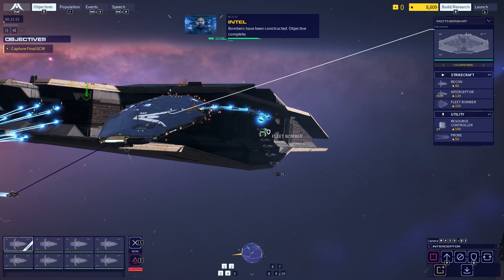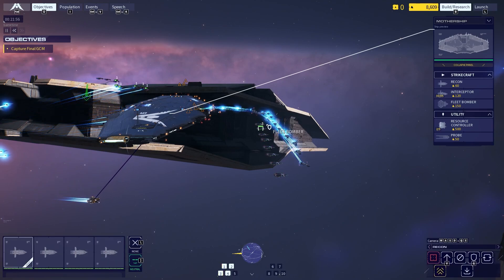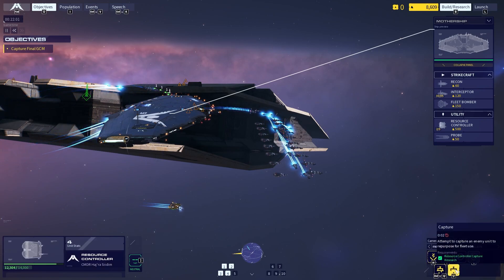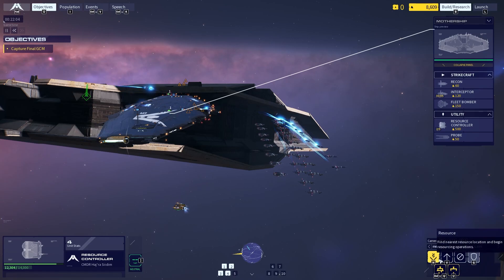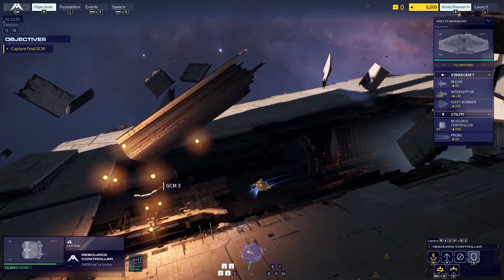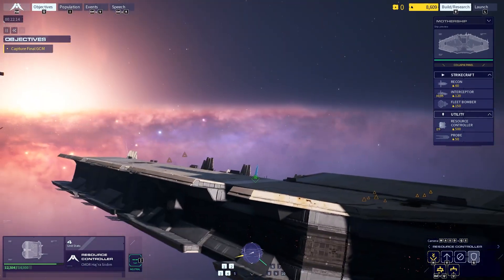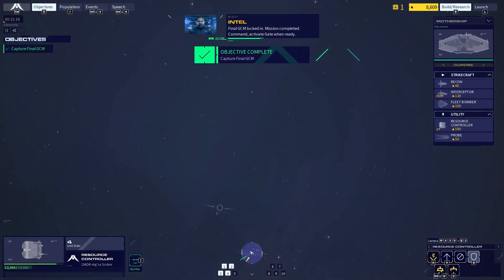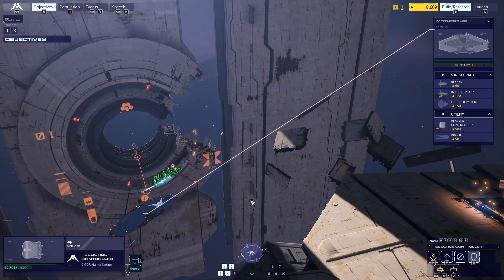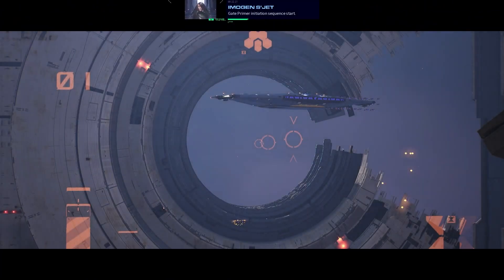Bombers have been constructed. Objective complete. Final GCM locked in. Mission completed. Command — activate gate when ready. Enemy strike craft detected. Gate primer initiation sequence — start.